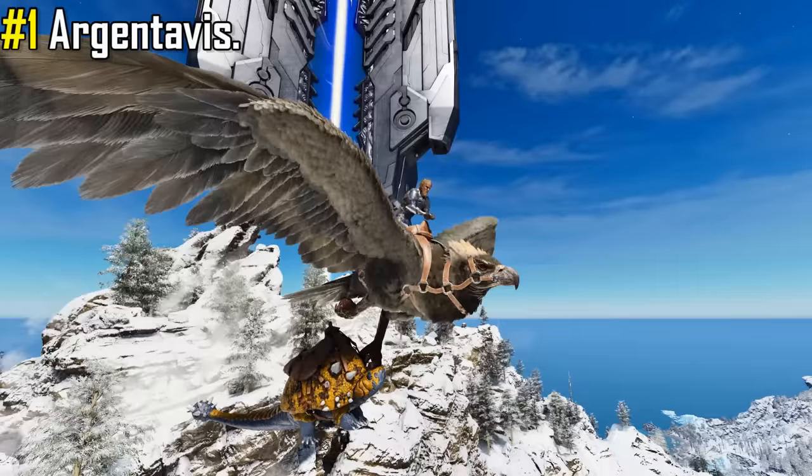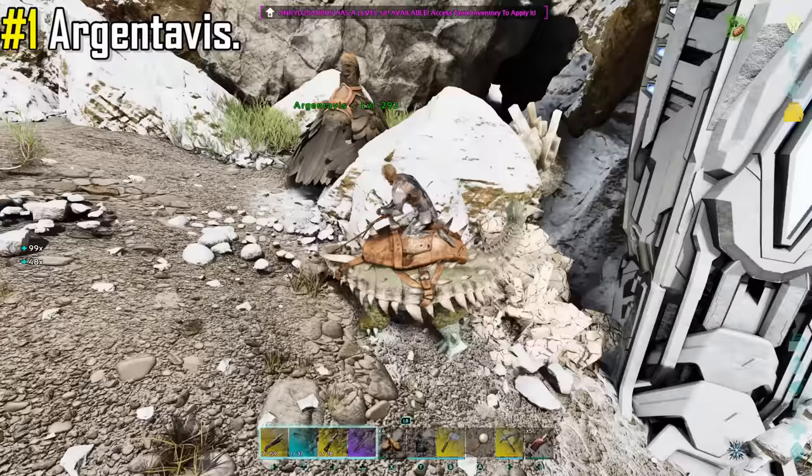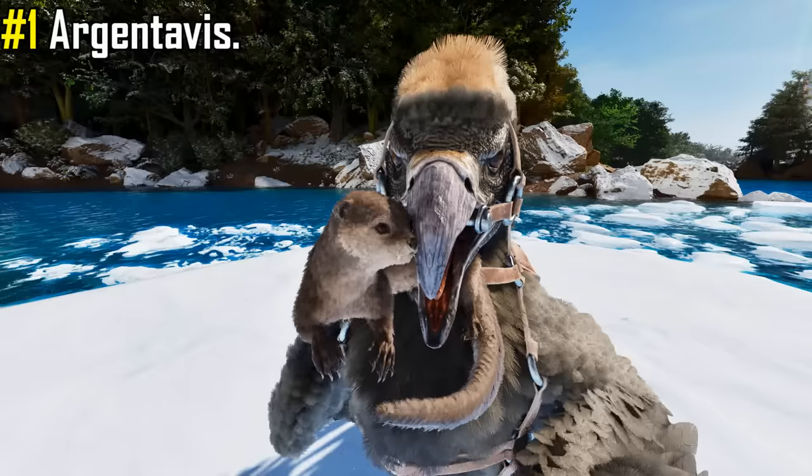But their utility does not end there. It can pick up small to medium creatures in its talons, which paired with the Doedicurus or the Ankylosaurus makes for the perfect farming team. They can also carry small creatures in their mouth, therefore being able to carry two creatures at the same time. And once they land, they will still keep the smaller creature in their mouth, keeping them safe and sound.